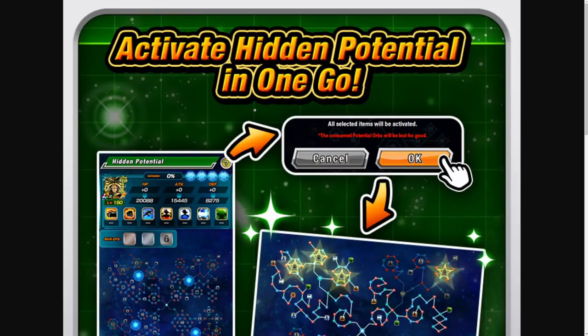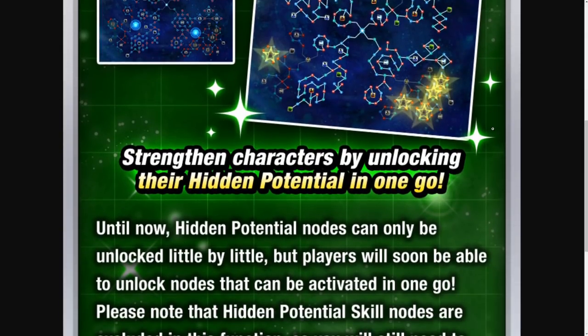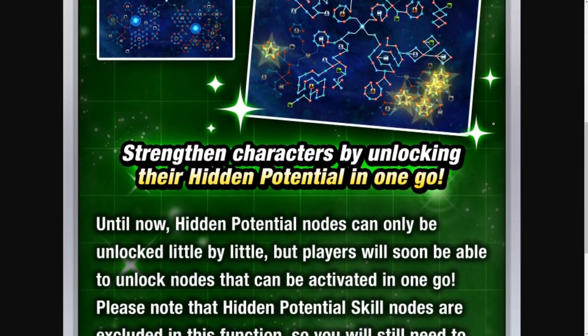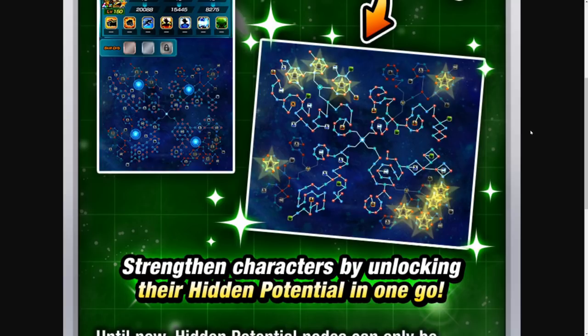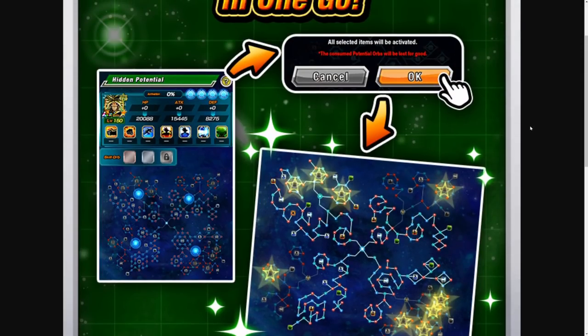And from there, we have activate hidden potential in one go. It's just what it sounds like. Instead of having to click a bunch of times, now we can click one button and just activate a unit's full hidden potential system, and it's going to save us a lot of time. The description here says: strengthen characters by unlocking their hidden potential in one go. Until now, hidden potential nodes can only be unlocked little by little, but players will soon be able to unlock nodes that can be activated in one go. Please note that hidden potential skill nodes are excluded from this function, so you will still need to unlock them yourself according to your character's abilities. So it's not including the additional crit or all that stuff, but attack, defense, and HP can all be unlocked at once, which is still very, very useful.